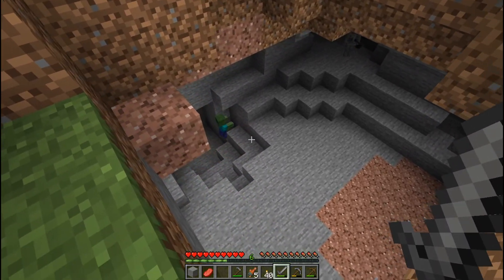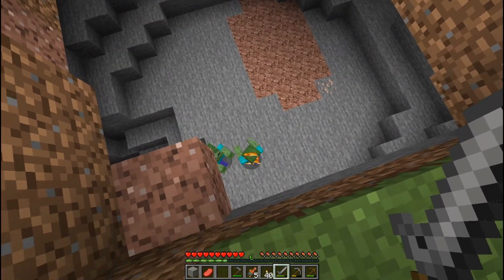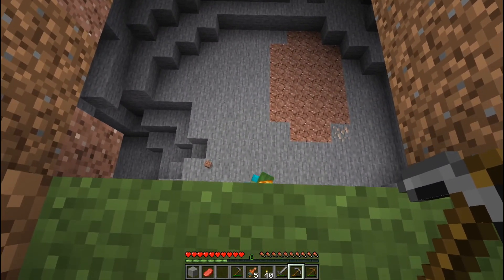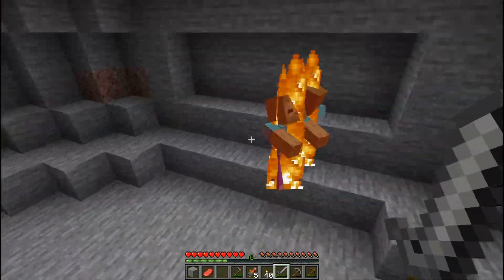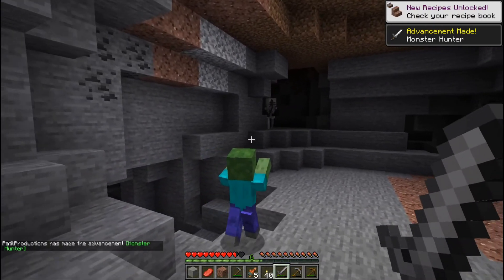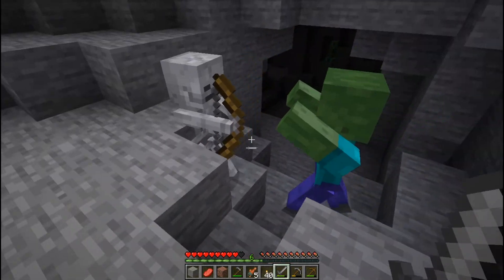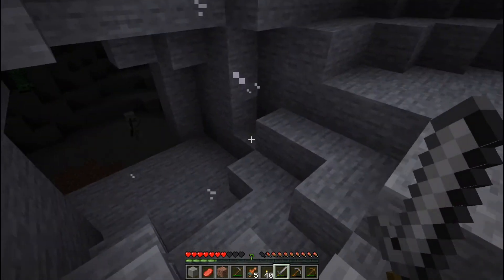By the looks of it there are a lot of mobs in this cave — I see a zombie, skeleton, I think there's another skeleton over there, and another zombie. Some of them are burning. Let me drop down and see what's up here. Got a skeleton shooting at me — the zombie's going for that skeleton, they're fighting each other! Alright, just like that — pretty easy. Oh my god, there's more mobs.